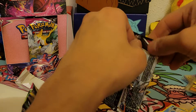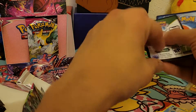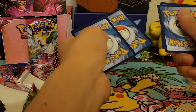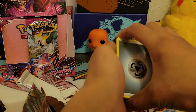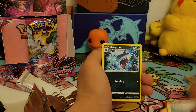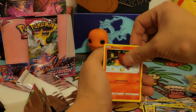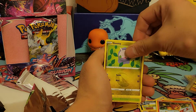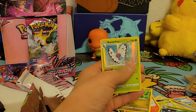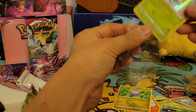If this is a holo I'm gonna be sad — because this very well could be a damn holo. Metal energy, Togedemaru, Quick Ball, Sharpedo, Grubbin, Mankey, Croagunk, Pansir, Gummi, reverse holo Simisage, and the Butterfree holo — which is really cool. I do like the Butterfree holos. But that's not going to cut it.